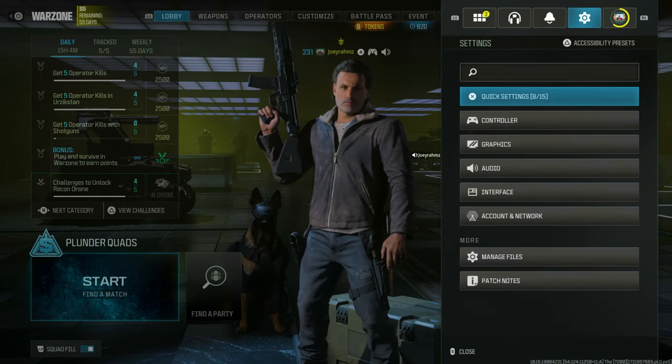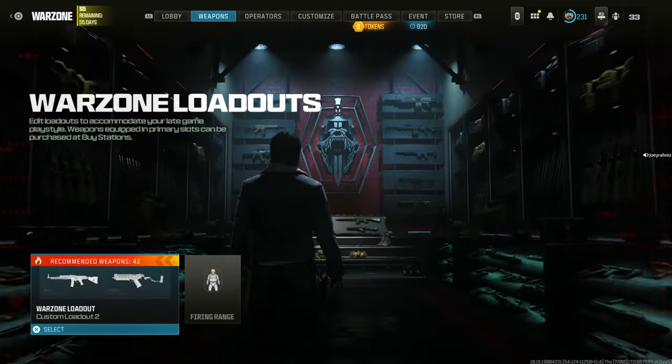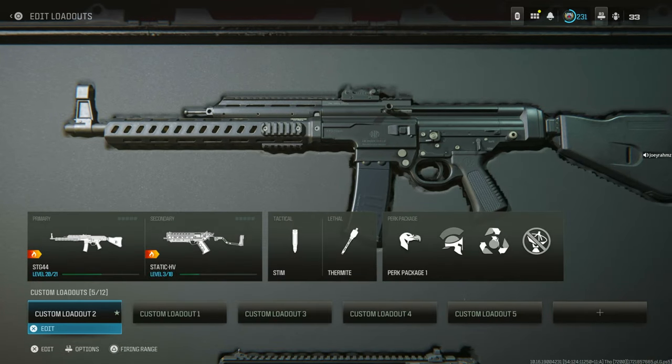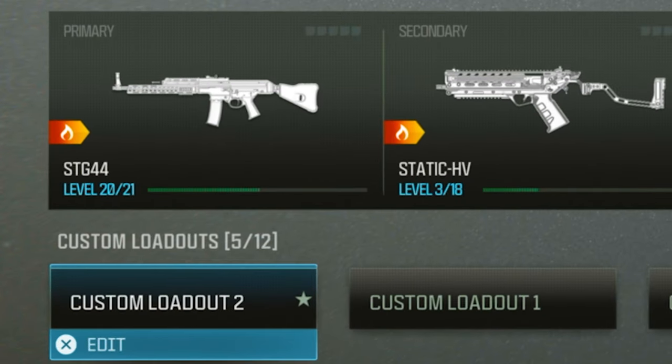From here, do the exact same steps: go to the settings menu, go to controller, turn on parachute automatic behavior to always. Then go to the weapon section and make the weapon you want to level up while AFK your primary weapon in the favorite loadout. Look at that — level 20 out of 21 just by going AFK. I know it's insane.